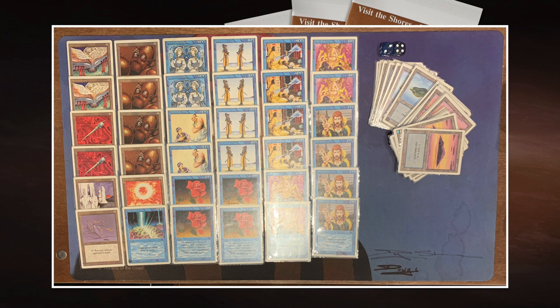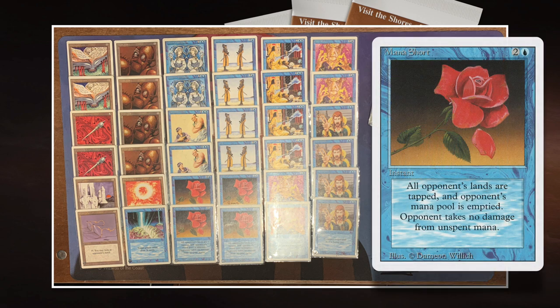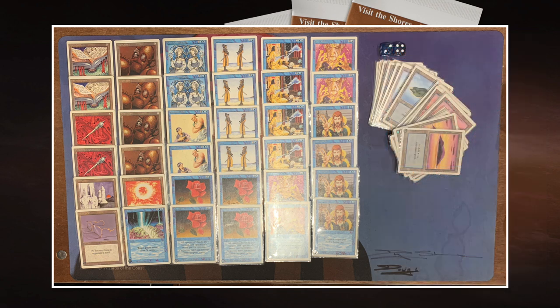And then we have four Mana Shorts. Mana Short is such a cool card — one blue and two to cast. It says tap all the lands of your opponent, so you play it in your opponent's turn in their upkeep. All their lands get tapped and they can basically not do anything anymore. And remember, we're both just playing with revised cards, so there are no Moxen to worry about. If I would play Mana Short this heavily, I would make sure I have something to deal with mana rocks — Sol Ring, Moxen, Llanowar Elves. Mana Short and Winter Orb, for example, is also a really nice combination.